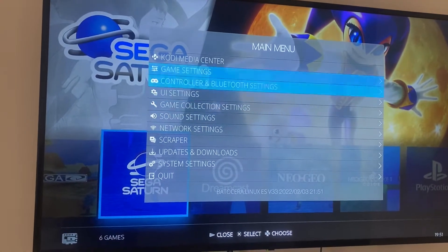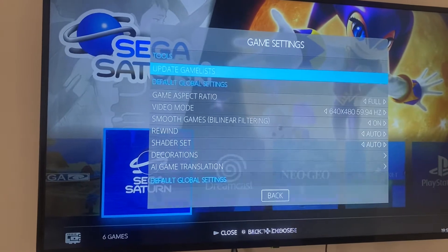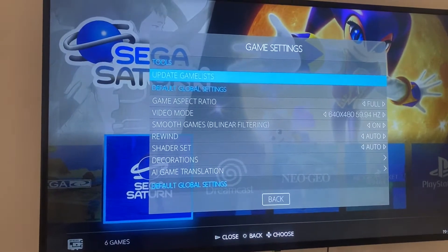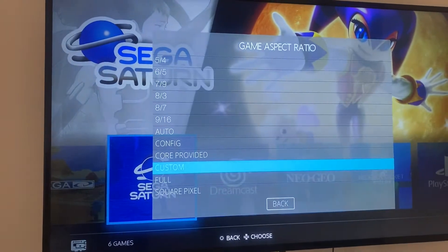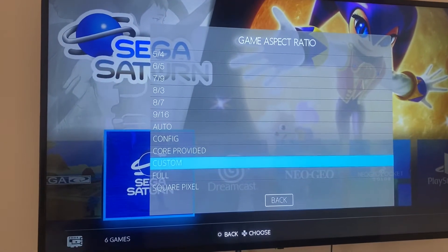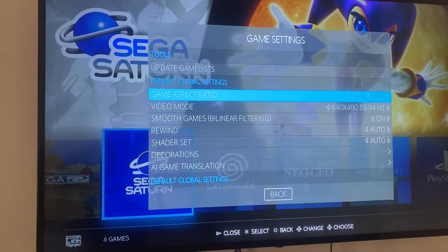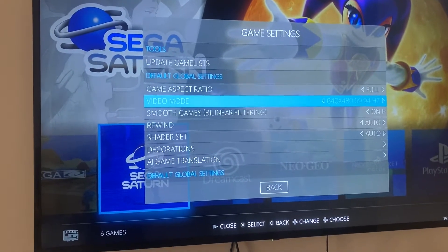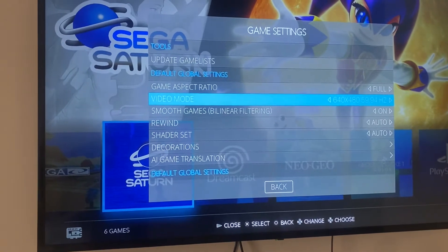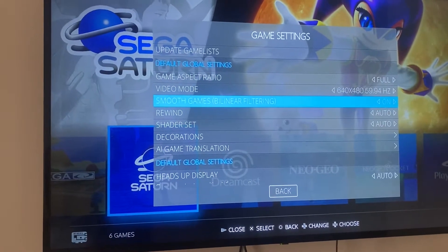To reduce sound crackling, you can make some changes under the game settings. I've reduced the aspect ratio to full, changed it to custom, and the video mode is set to the lowest mode which is 640 by 480. Smooth game is on and everything else is on.